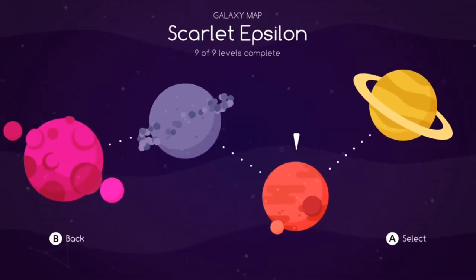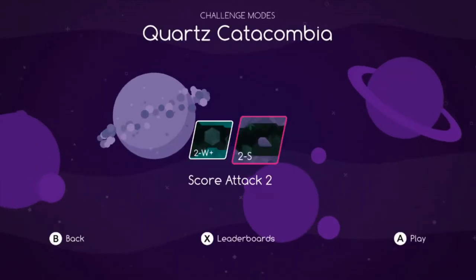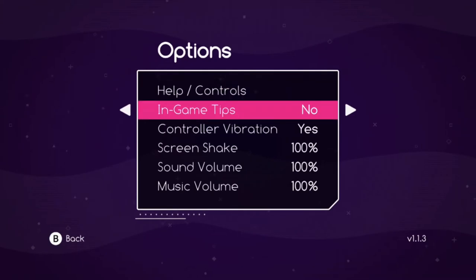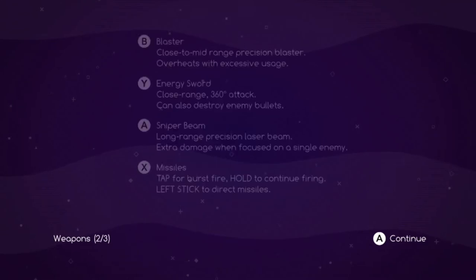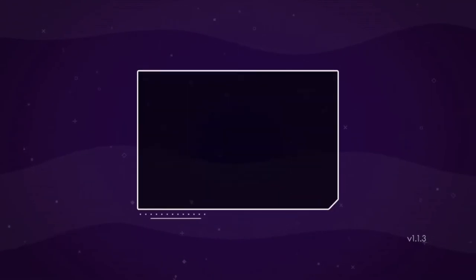That is Graceful Explosion Machine. There are challenge mods — it's like a harder version of the warp mode — and then there's a score attack thing. Very basic options. It's just a little tutorial.